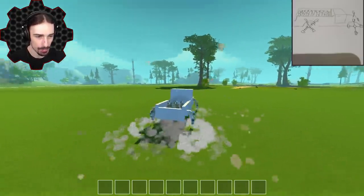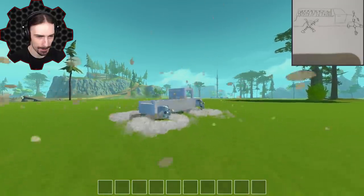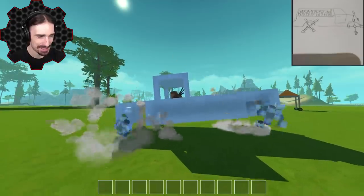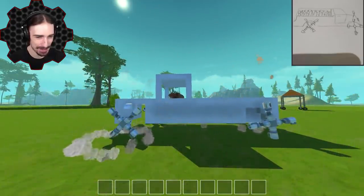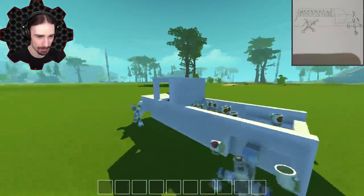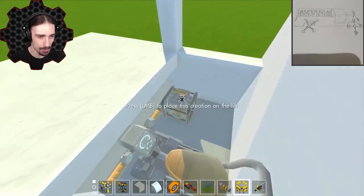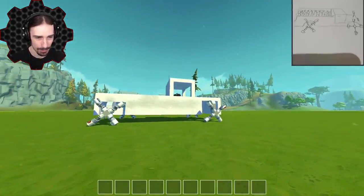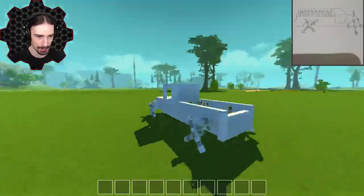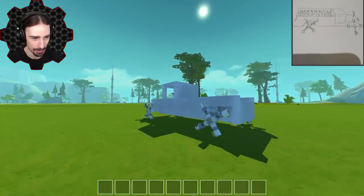We're ready for the maiden voyage — let's hop on the seat and see how the suspension goes. Oh no, this isn't quite working as intended. I think some of these might be going in the wrong direction. The engine is so slow it can hardly even turn itself. I think we need electric engines — this is not a gas engine concept. There we go with electric engines; this should be better.